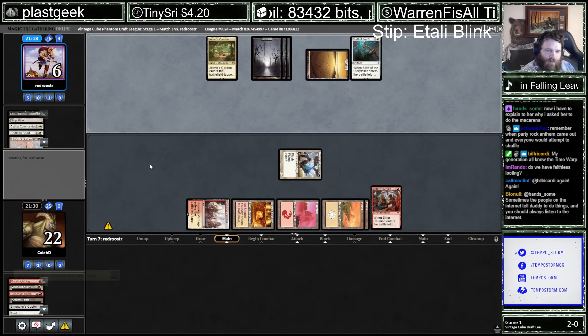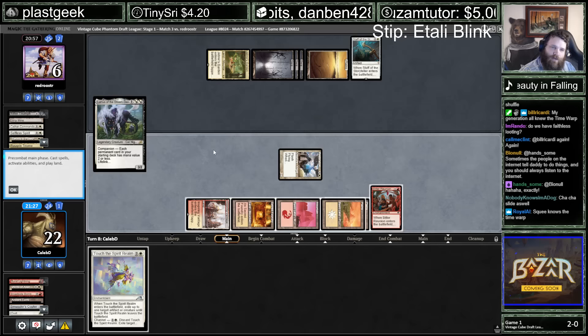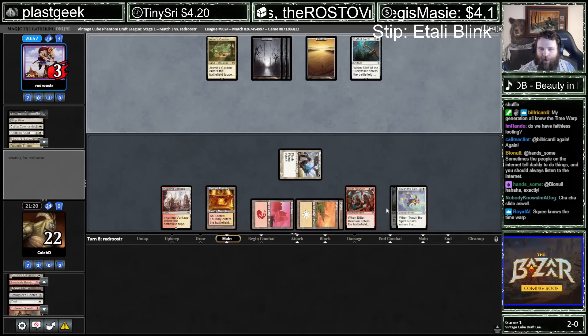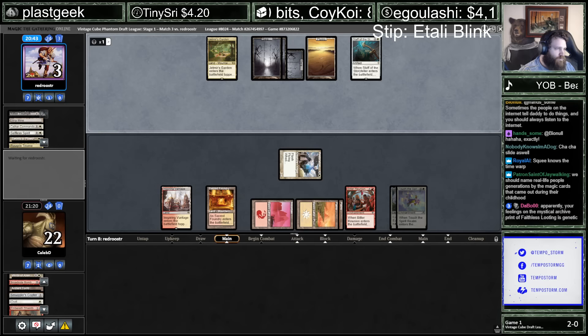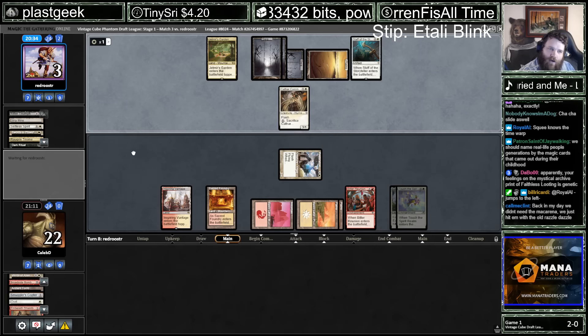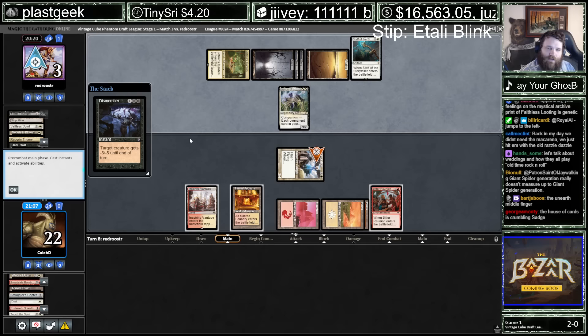Regeneration all knew the time warp. Any three-powered creature does it with Bitter Reunion haste. They're dark ritualing out the Lyrus — cute. I can see why they would do that so they don't lose to some three-powered creature with haste, but it was awesome that I just got to exile it without rebuying anything. Oh no, this can kill the Touch and they can get the Lyrus back, which can then rebuy the Selfless Spirit. A Fury or something off the top here would be hot. Oh, they just have Dismember. Oh my god.